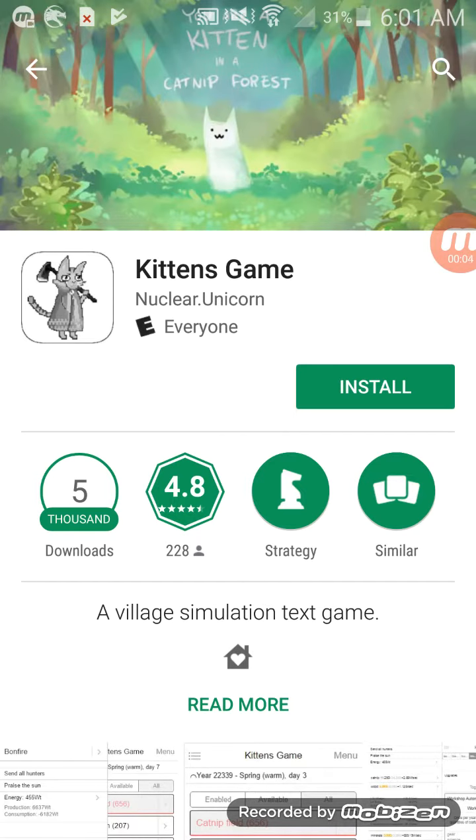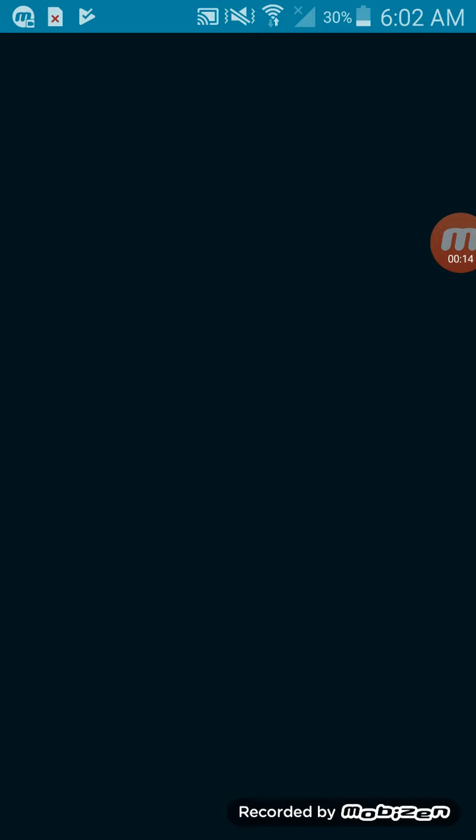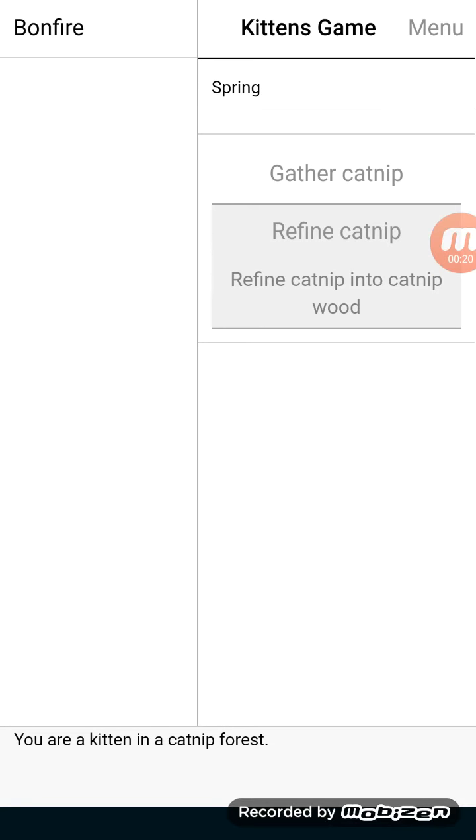Look at that little kitten, it's so goddamn cute. Oh look, there it is - the Kittens Game. Look at that little adorable kitten with a hoe. Kittens and hoes, that's what we're all about. This is a pretty fun game, this is a tap game.